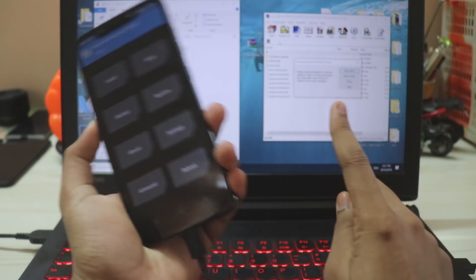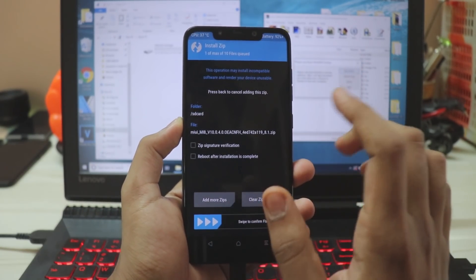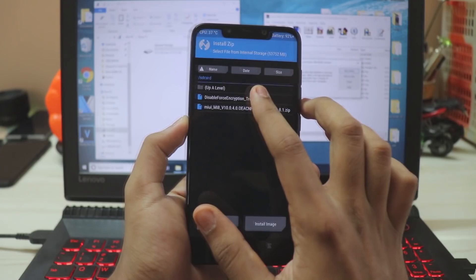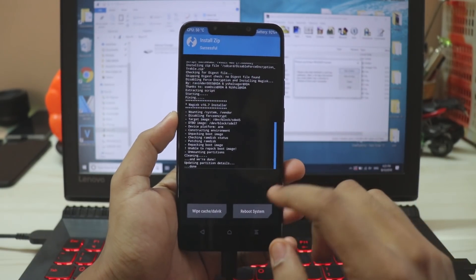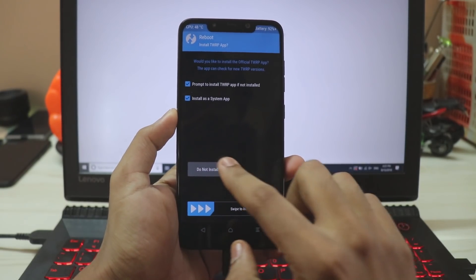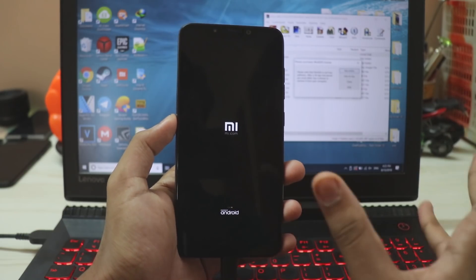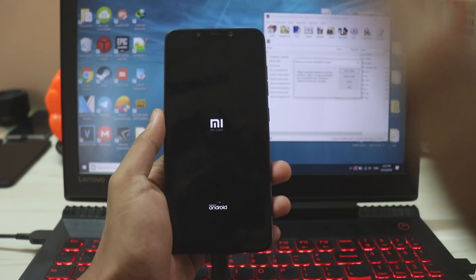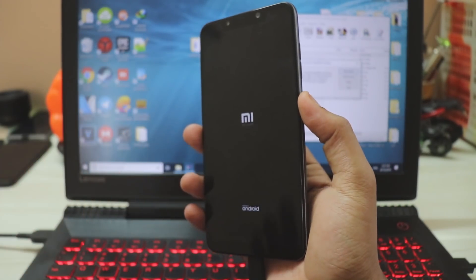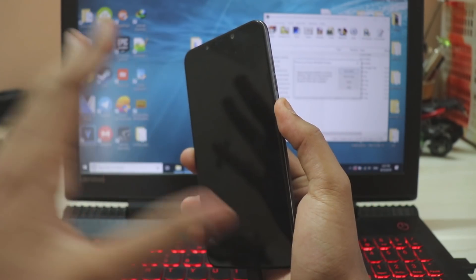Once both files are copied, go to Install, select the Mi 8 ROM you converted, tap Add More ZIPs, add disable force encryption, and confirm to flash. Once both ZIPs are installed, go to Reboot System and select Do Not Install. The MI logo should now appear on boot, but on first boot it likely won't boot — wait one to two minutes. If it still doesn't boot, hold the Power button for 10 seconds to force reboot.